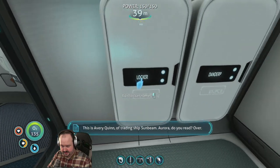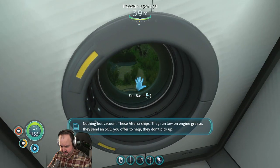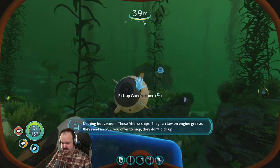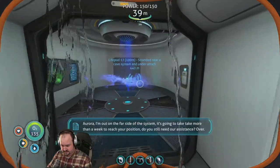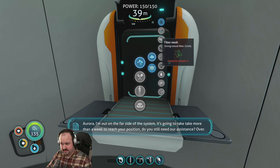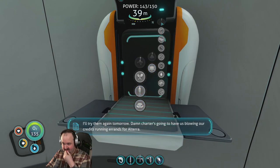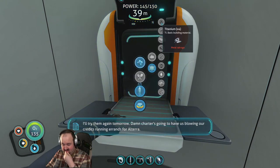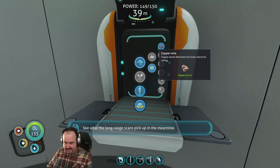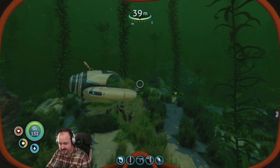Radio message: 'This is Avery Quinn of trading ship Sunbeam Aurora, do you read? Over. Nothing but vacuum. These Altera ships — they run low on engine grease, send an SOS, you offer to help, they don't pick up. Aurora, I'm out on the far side of the system, it's gonna take more than a week to reach your position. Do you still need our assistance? Over.' I'll try them again tomorrow. I can't talk to him — I need to tell him I need his help.